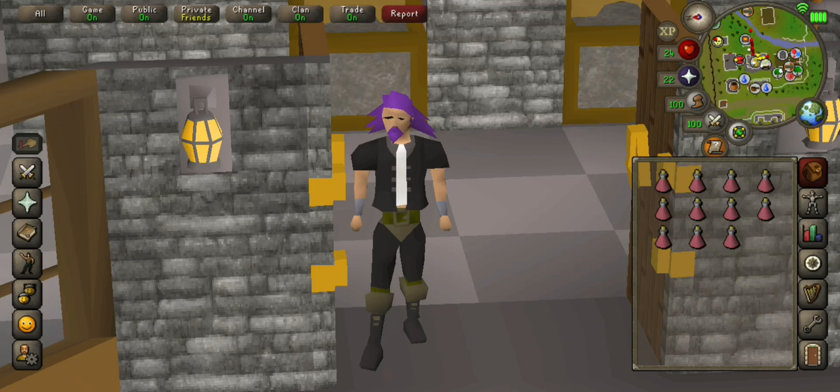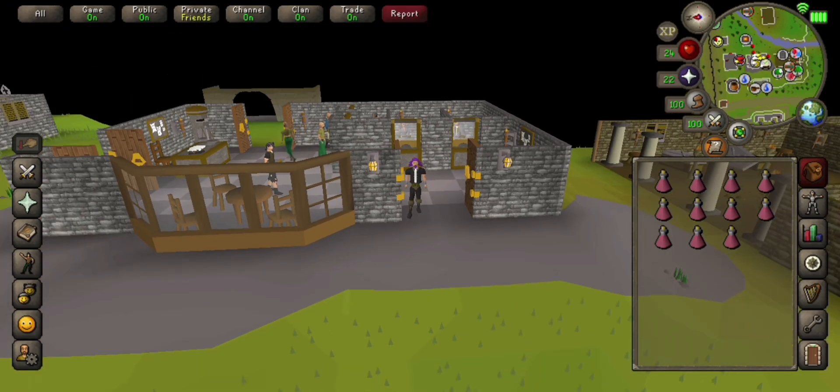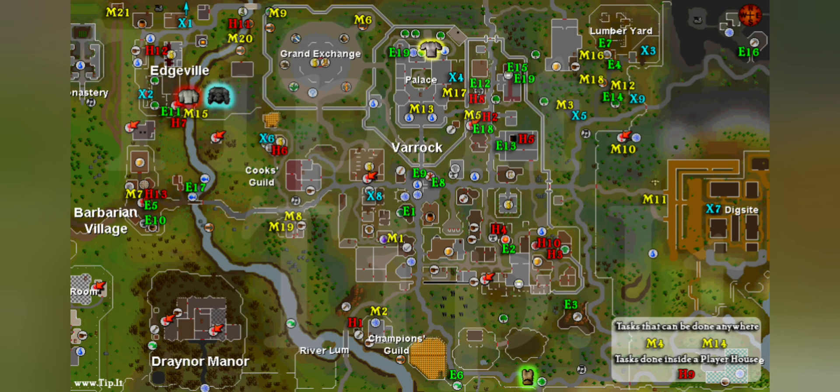Hello there guys, my name is Stocky and in today's video I am going to be showing you how to get the brass key that allows you to use the shed that allows you to quick travel to the hill giants. We're going to start off in Edgefield Bank. Edgefield is directly west of the Grand Exchange.